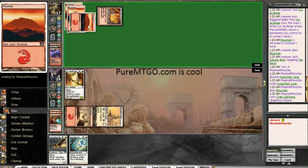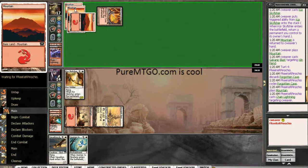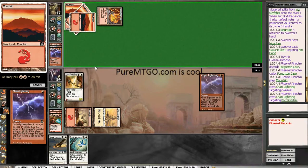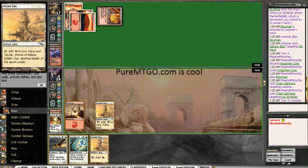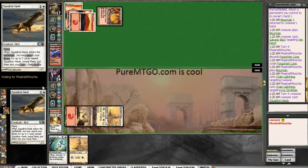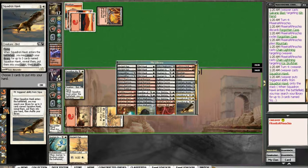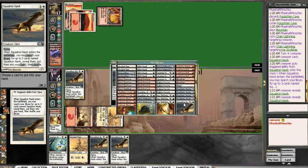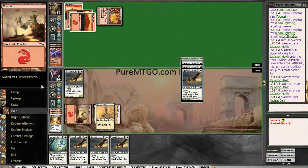Alright, no Chainlight. He's using his burn spells on my dudes — I'm pretty happy. So let's Squadron Hawk, get us up 3 Hawks. Effectively nullify this mulligan to 5, and ship the turn back.